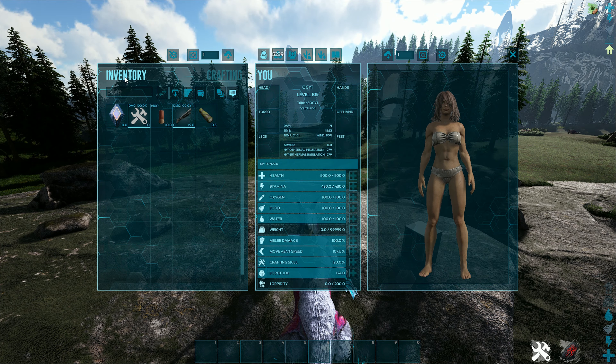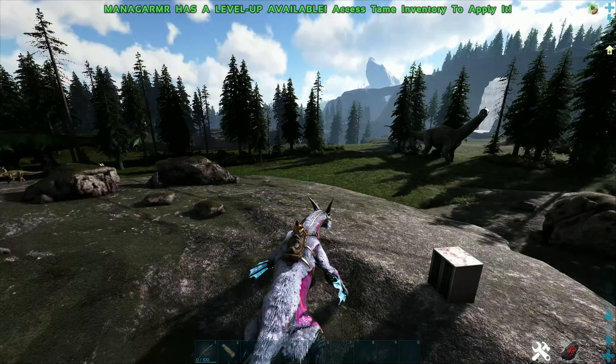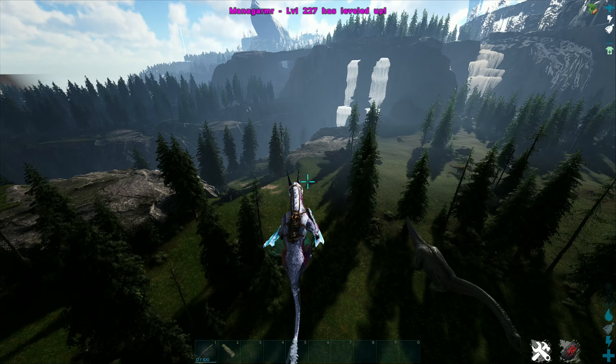The items you will need to tame a Fjordhawk are a spyglass and a shotgun, which is optional. The shotgun will be used to kill dinos, but a tame like a mana will work just as good.